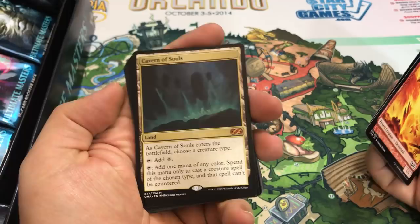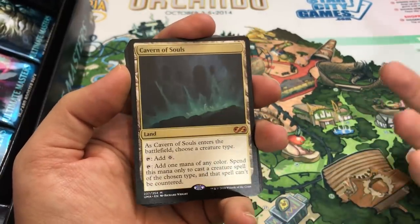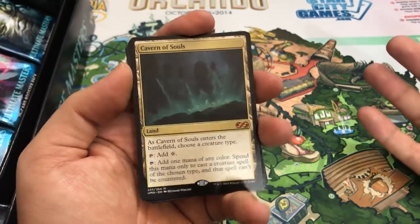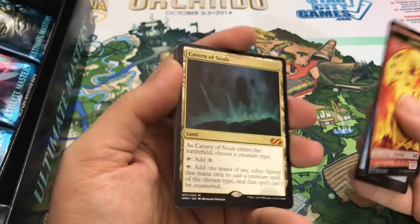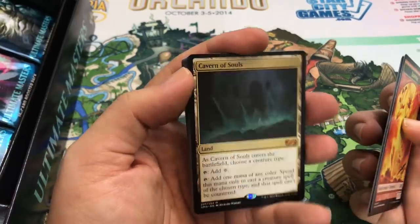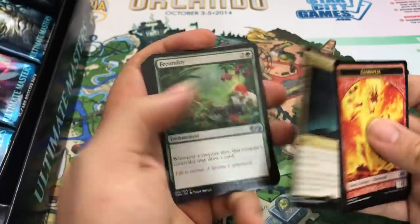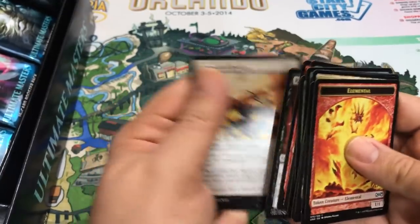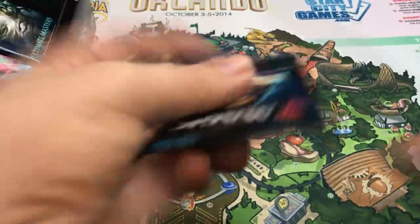Think Twice foil. Cavern of Souls! So we hit Lily and Cavern of Souls - those are two of the big ones you want to get out of a box for sure. Is that our second mythic, not counting the foils? Wow. Good foils in this box too, because we hit some good uncommon and common ones. That adds to the value quite a bit.